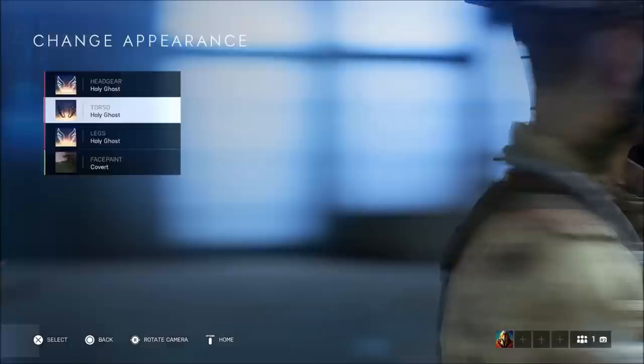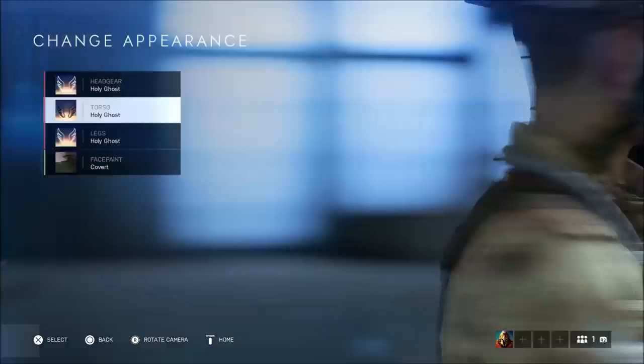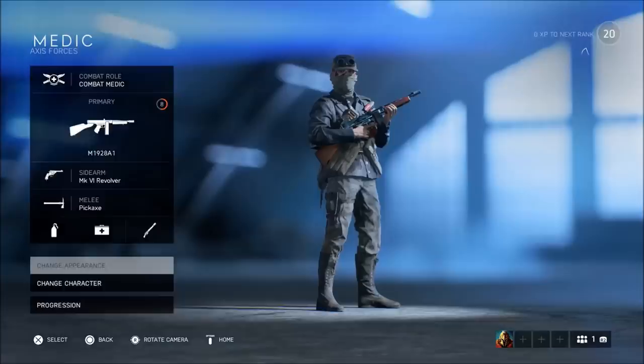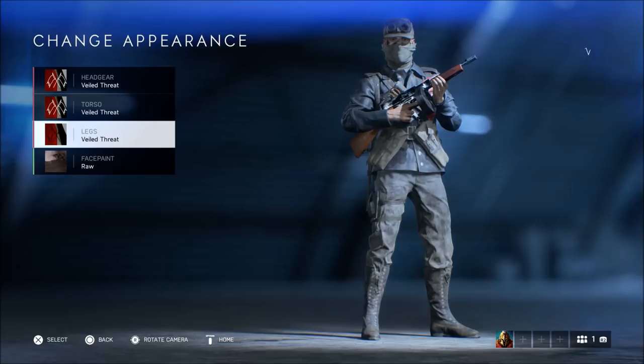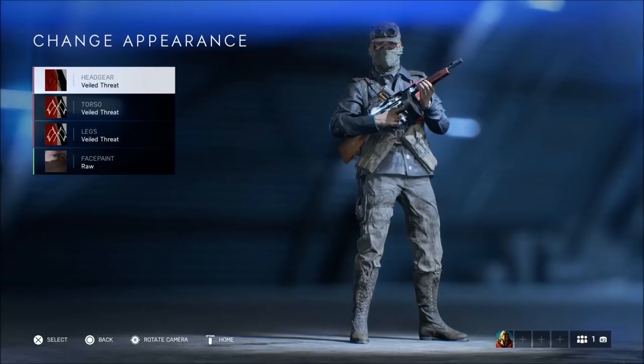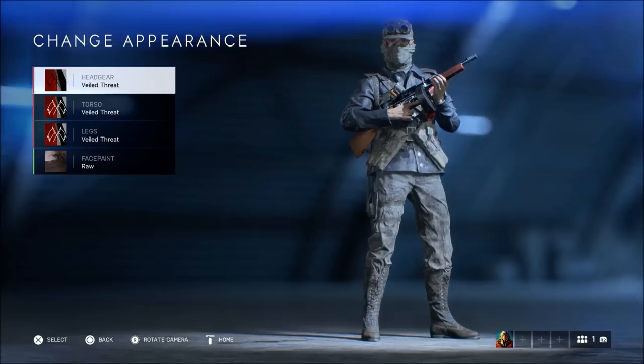The way this works is you get one assignment — let's say for the legs first. If you complete that assignment in one match, you get the Holy Ghost legs and also the legs for the Vial Threat outfit. The next assignment gives you the headgear for both the Vial Threat and the Holy Ghost. So you get two rewards for completing one assignment, and there are three assignments total, meaning you get six rewards once you complete each one.